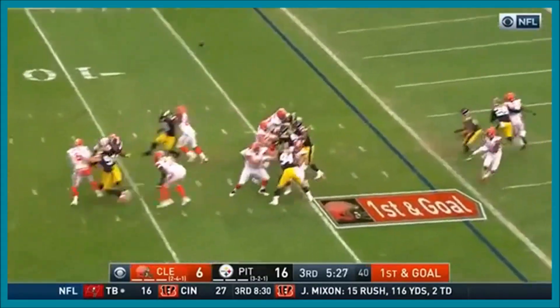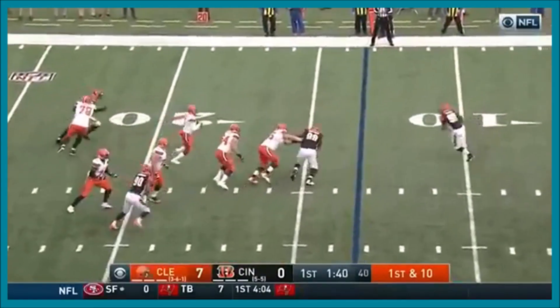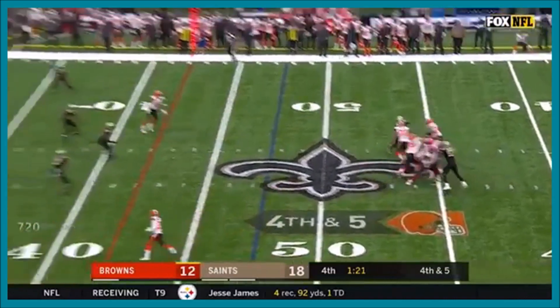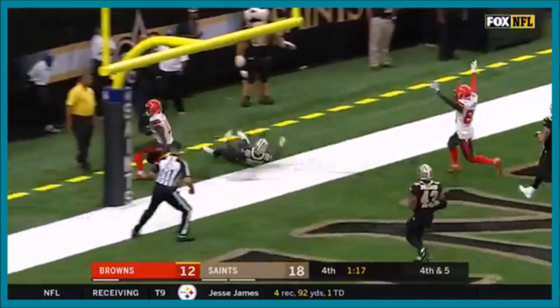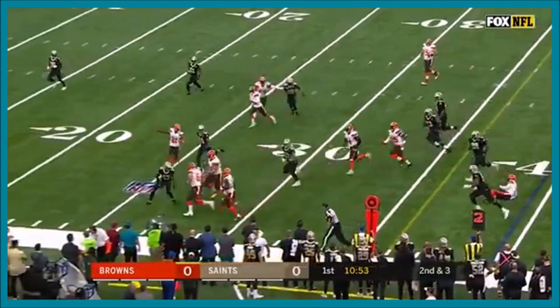Snap it to Mayfield. Mayfield floats it upstairs — it's caught! It's allowed Baker Mayfield to sit back there and spin it. Here he goes to the end zone, caught for the touch! Taylor, for the end zone! And it's a handoff to Antonio Callaway after they fake to Duke Johnson.